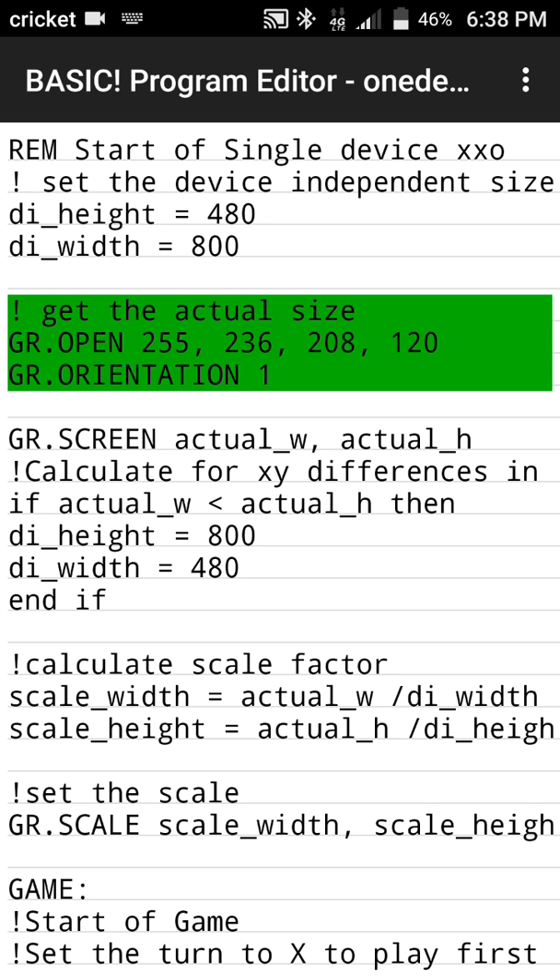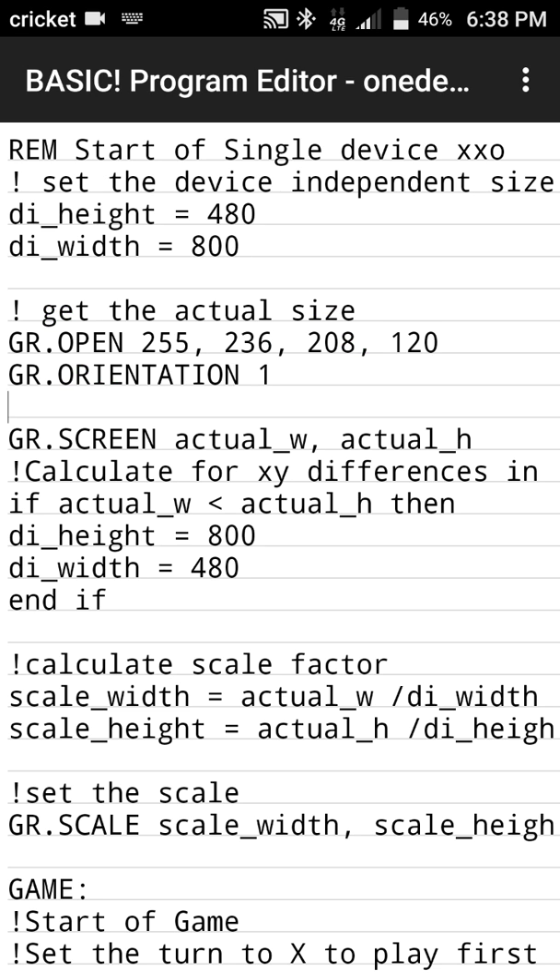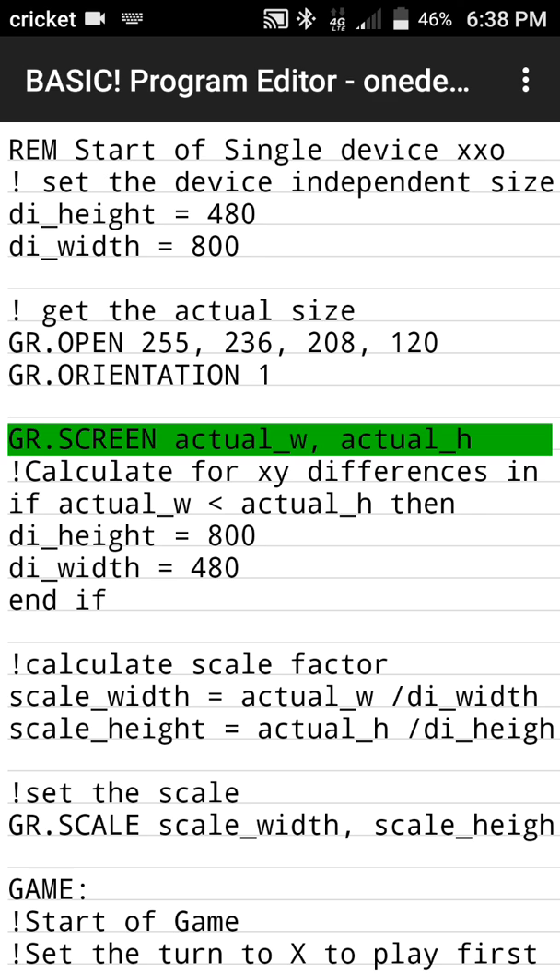The first thing it does is get the actual screen size using the gropen command. gropen sets the background color of the screen — we're going to set it to an off yellow. The first value, 255, is the opacity: 255 is full on, zero is off. The grorientation command sets the screen for portrait mode. Then grscreen with variables actual_w and actual_h gets the actual screen size so we can use it to scale.